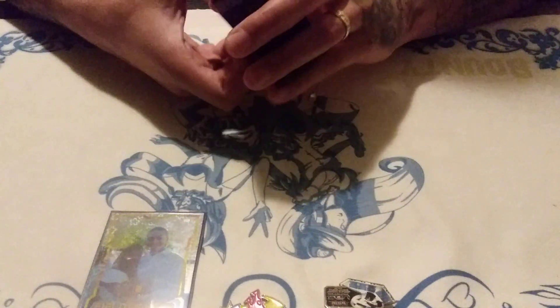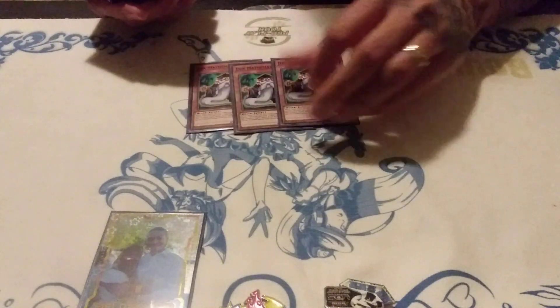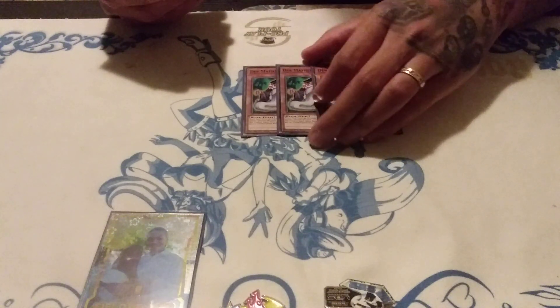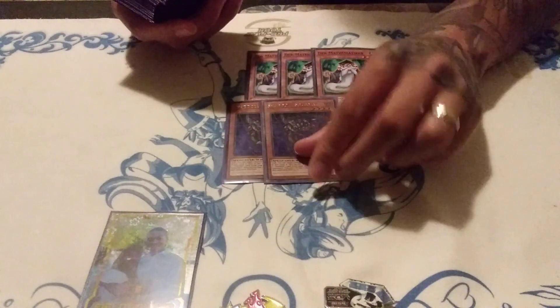This deck is really consistent — it's gas. I love 60-card decks and I make them work. I don't just make a 60-card brick fest; they work, and I show duels and different things to prove they're consistent. We're going to start off with three copies of Mathematician. Mathematician, single-handedly, is the strongest normal summon and the most versatile card in this deck — he can do a myriad of different things.